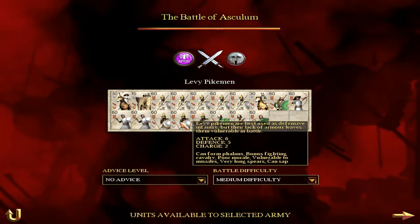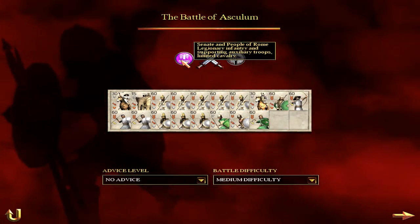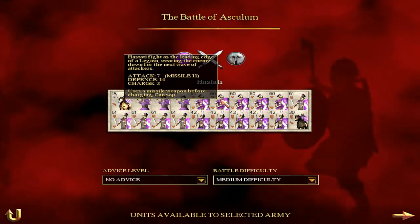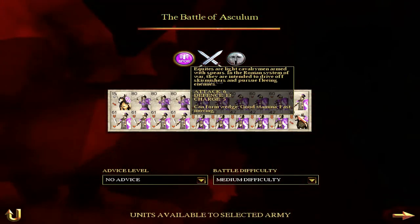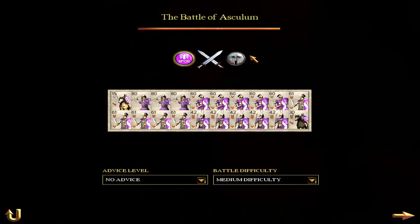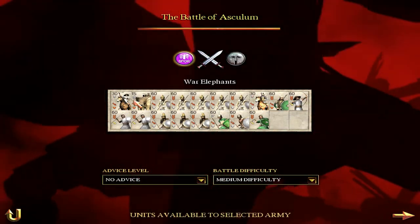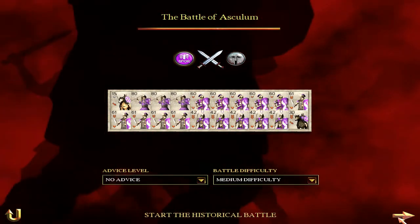We're going against a Seleucid Empire who uses mostly phalanxes — very graphically different phalanxes. We have a lot of light infantry, some spears, and some heavy infantry. Basically one unit of horses versus their one unit of horses, really.